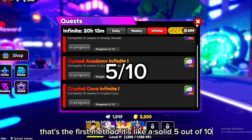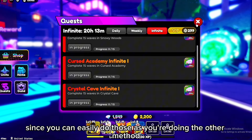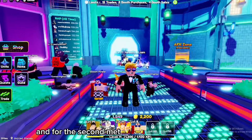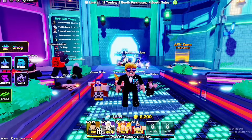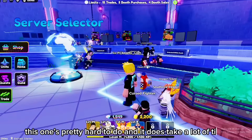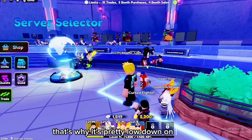That first method is a solid five out of ten since you can easily do those quests while doing the other methods, as most of them are pretty easy. For the second method, which is the third best, it's profit trading. This one's pretty hard to do and it does take a lot of time, which is why it's lower on the list.